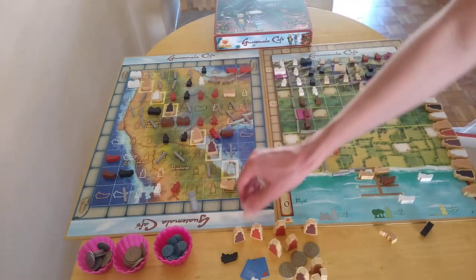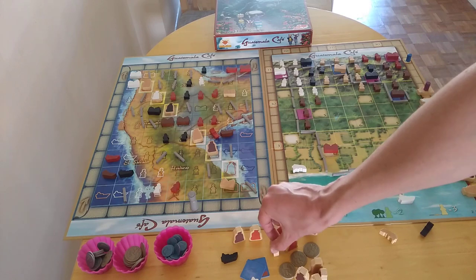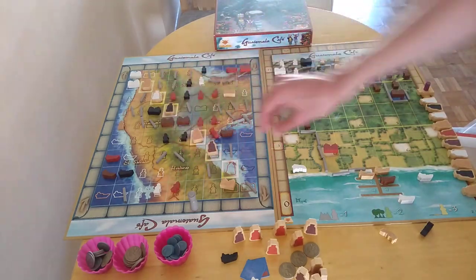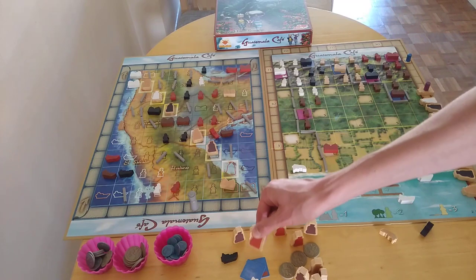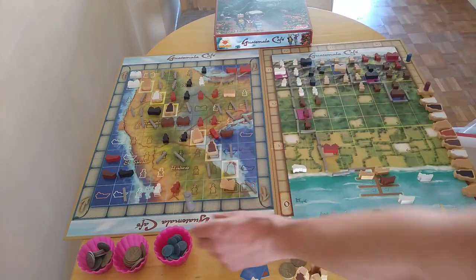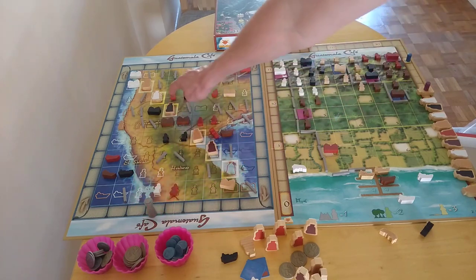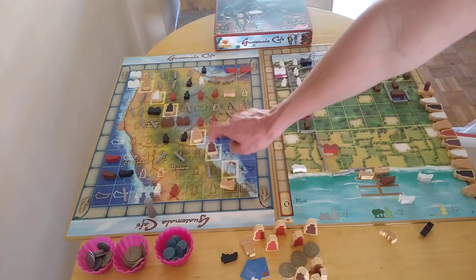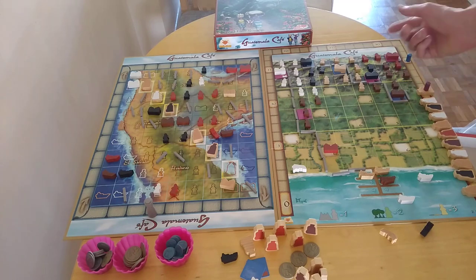To get points you must have workers, but you can only have one of each color. Black here is boxed off but will still score when it's drawn. Red won't score anything linked to ships because there's no connection, but if a red bag is reached, it'll score one, two, three points. Depending on what you've drawn, you can think about what to go for — either get people out on the board or use bags to block. If your opponent is going for red people, you could use your red bags to block them.